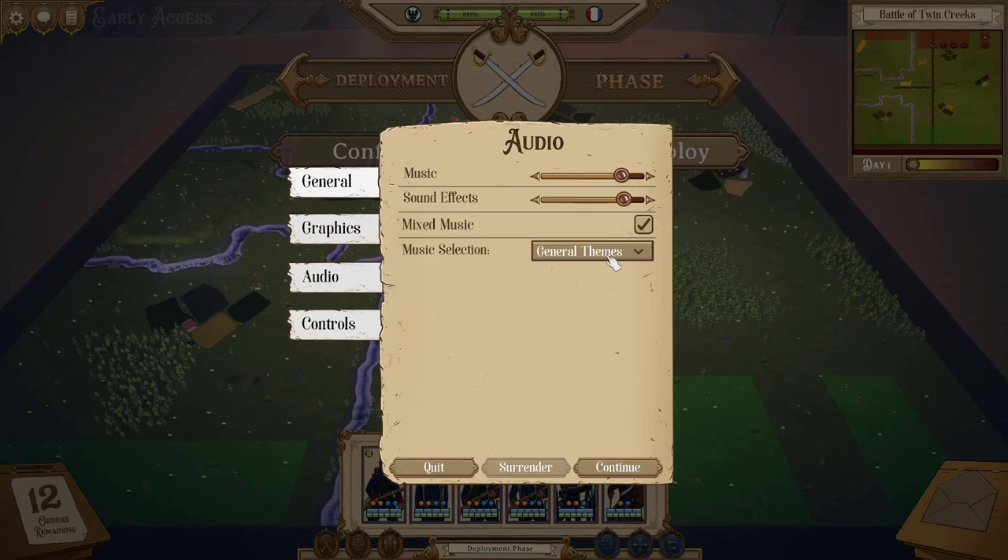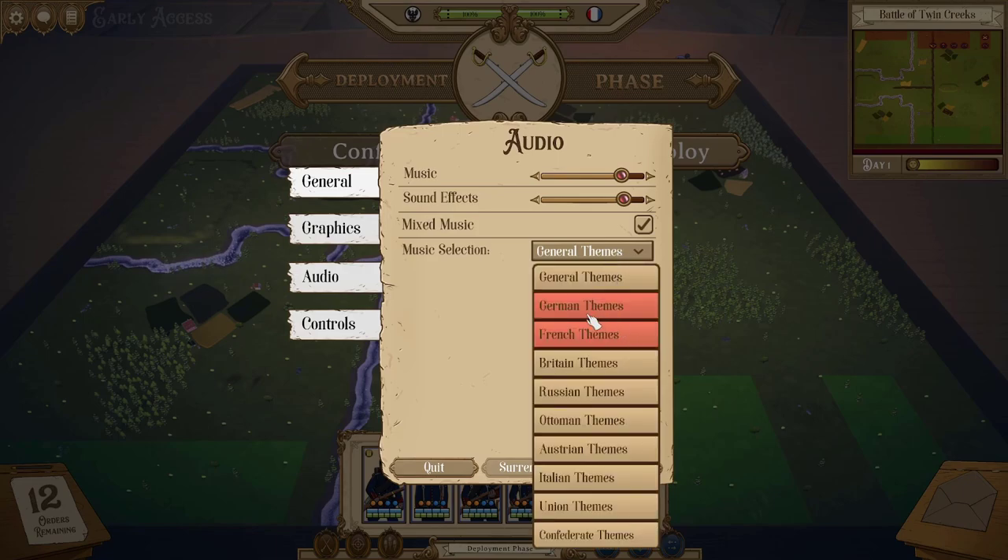Mixed music is good if you like specific tracks. In a 2v2 with different nations, you may want to pick all the nations involved, or maybe you just really enjoy civil war marches and want to listen only to those. This gives you the option to listen to whatever you want in the match. In this case, I'm going to switch to German and French themes.